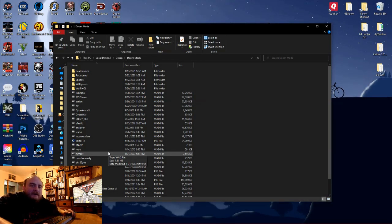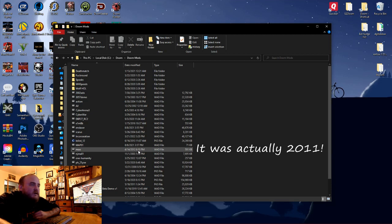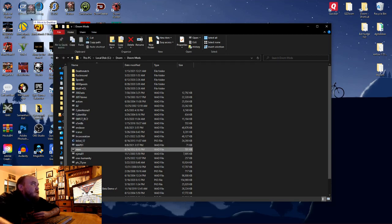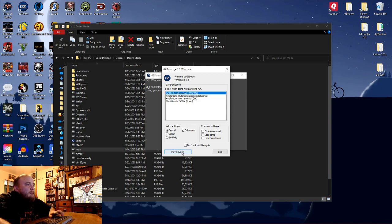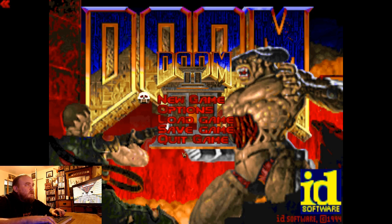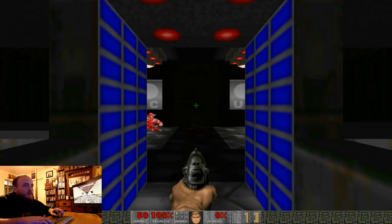I'm going to show you guys. I had a lot of fun making it. I haven't played it in a long time, so we'll see how we do. Let's jump right into it. Alright, so let's jump right in — Moo.Wad. I made this back in 2012, so it's been 10 years. Let's get right into this — drag and drop it. We need Doom 2. Ultraviolence — there's no other way.